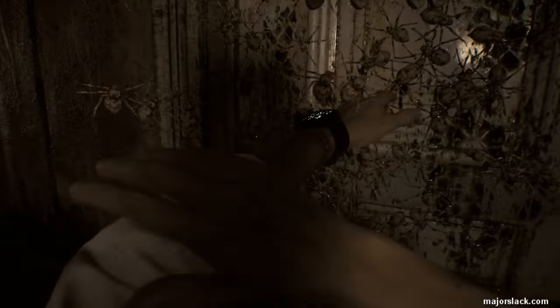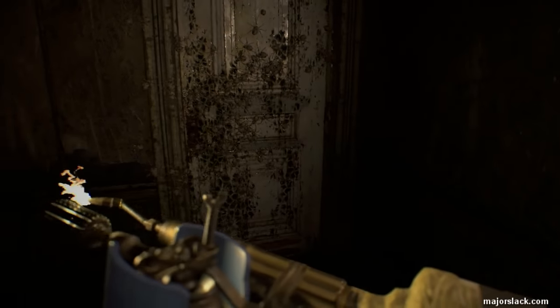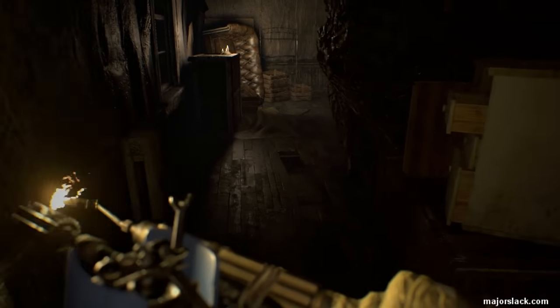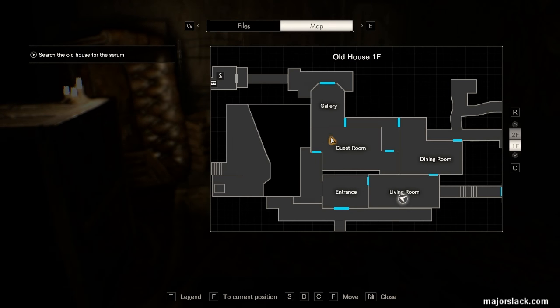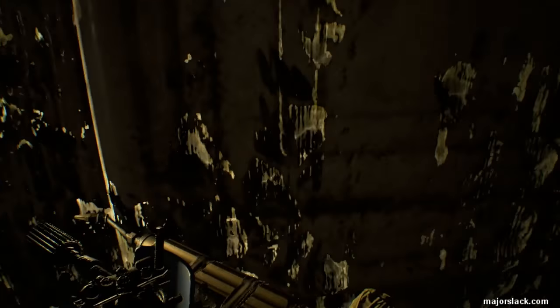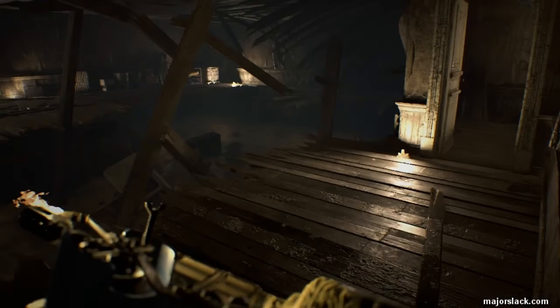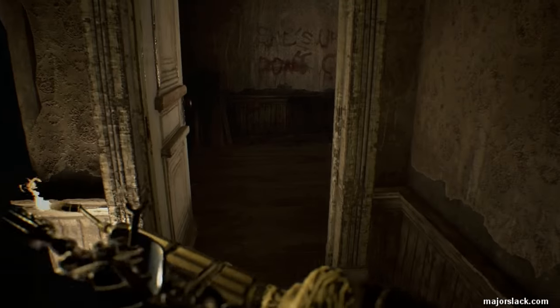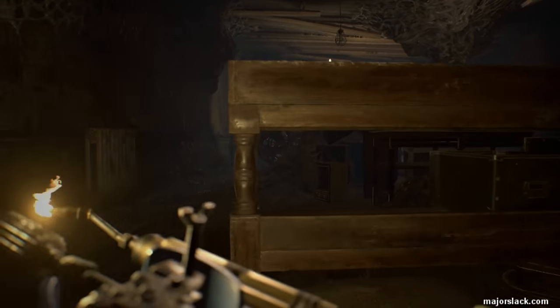We're going to get back to the gallery by going through the entrance, up through the guest room and back around. If you go quick enough, you might be able to get past Mother. It's a different thing when daddy's after you, but when mother's after you it's really creepy.